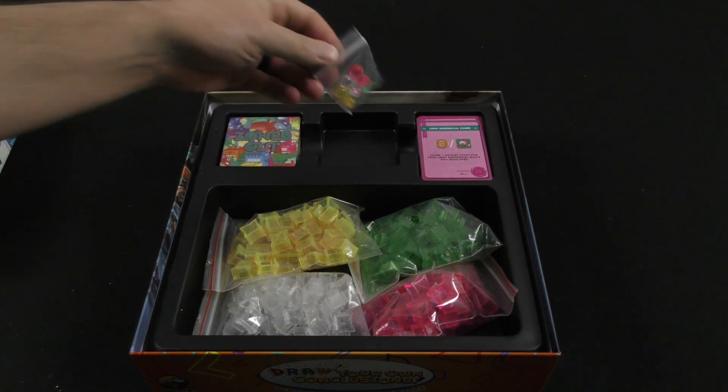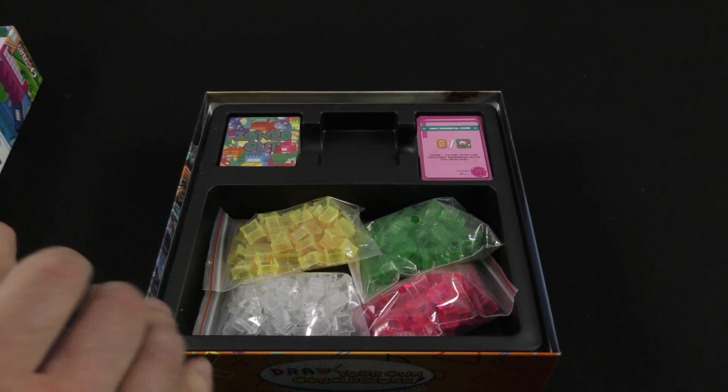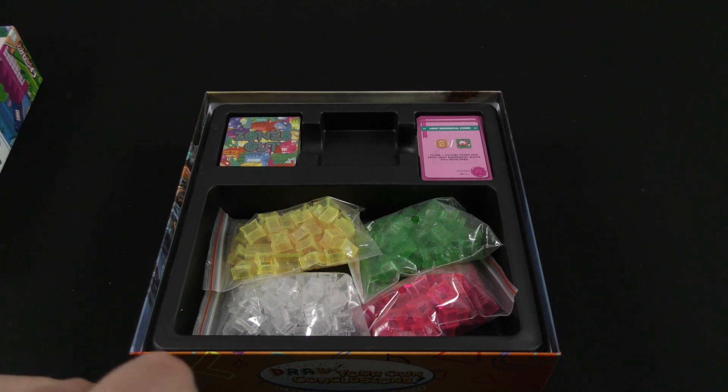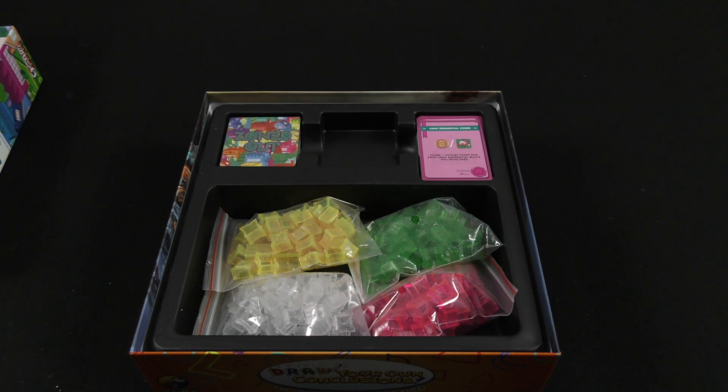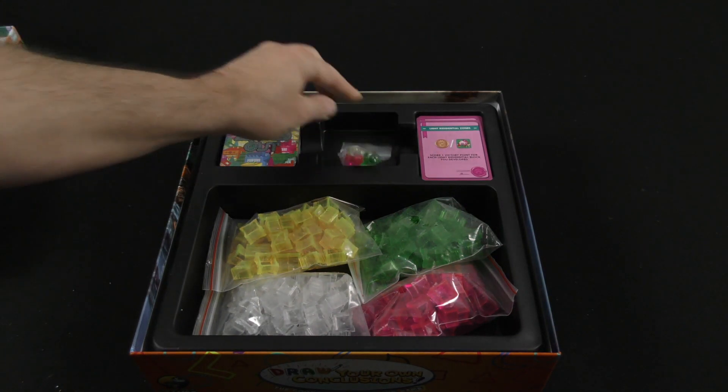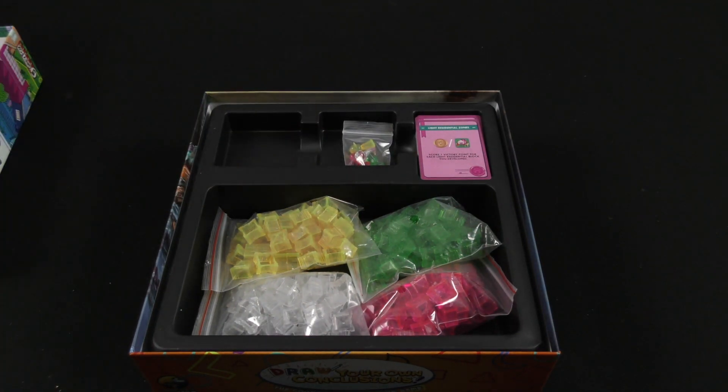We've got our little movers here in the player colors — kind of a translucent plastic that you can see there. Let's look at our square cards. This is going to be really what the board is made up of — they're going to be these cards that are laid out and developed upon.